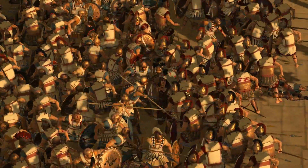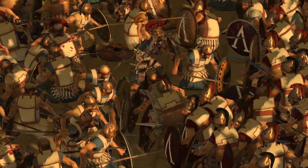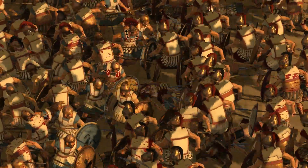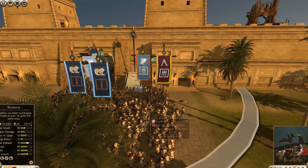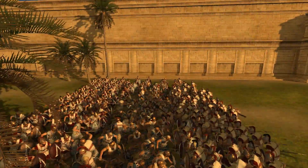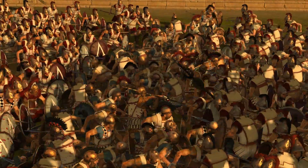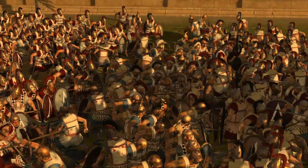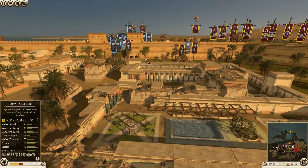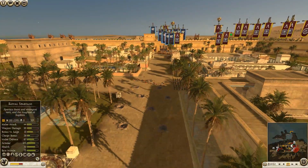You can see the Spartan officer there, and the officer with little red plumes. We flanked this hoplite unit as well, so they are also sandwiched. They will break pretty quickly. It was some good communication between me and the Massalian player - we managed to kind of cut through a lot of these hoplite units quite easily, because we were able to overwhelm their defense.